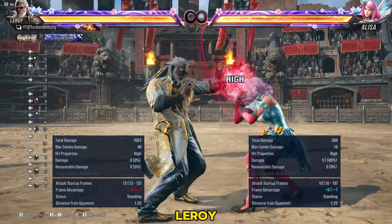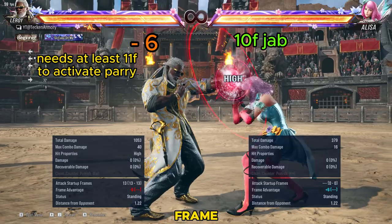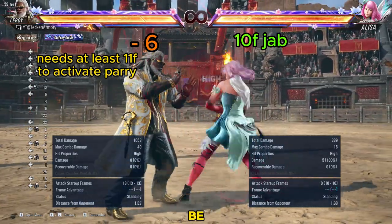Take this example of Leroy at negative 6, trying to parry a 10-frame jab. He lacks one more frame for the parry to be successful.